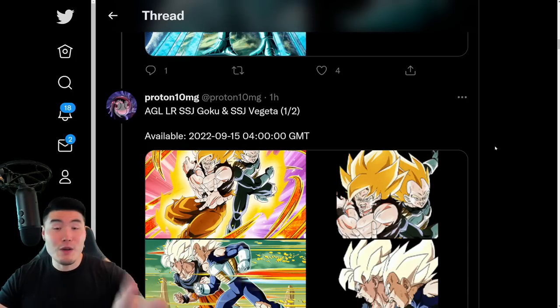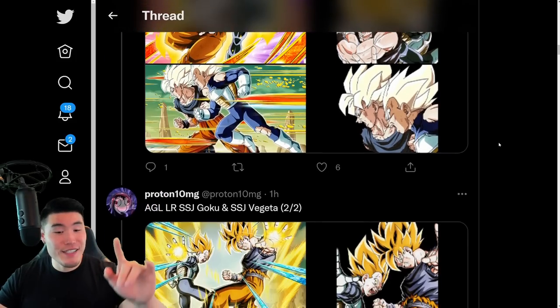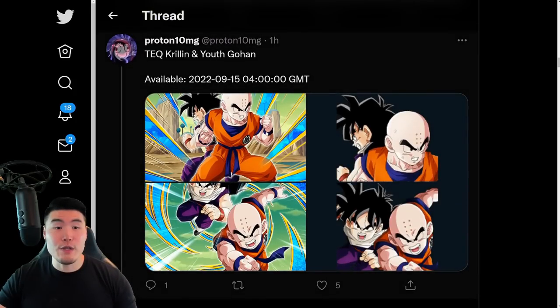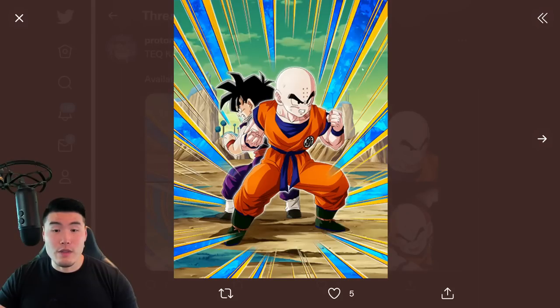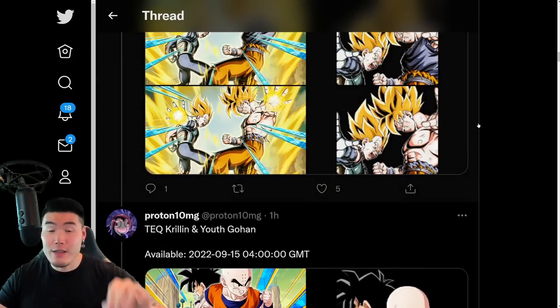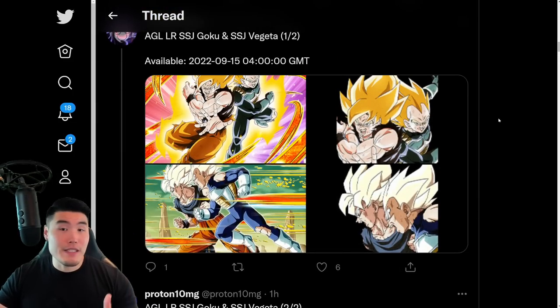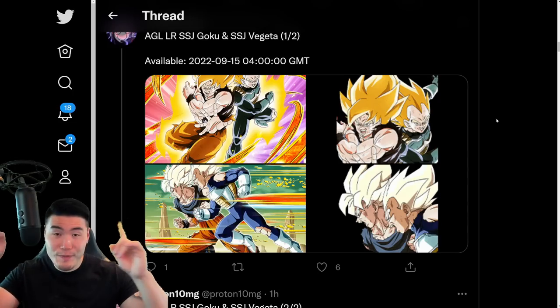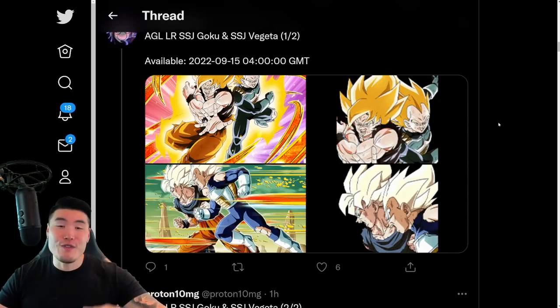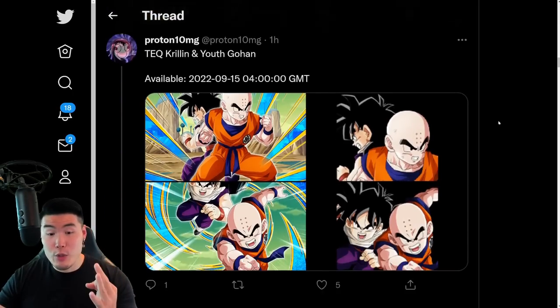They're dropping soon, and we also have a preview for their banners a little bit later, so stay tuned. From there, we have the new tech Krillin and Youth Gohan, which is the side unit that's coming with the Goku and Vegeta. There is the SSR and there is the TUR. I did break down the details for all three of these units in my video from this morning, so if you guys missed that, I'll put a link somewhere over my head. Those are the three new summonable units.